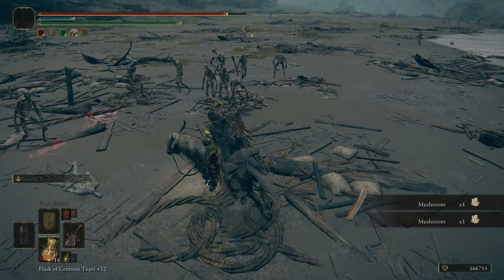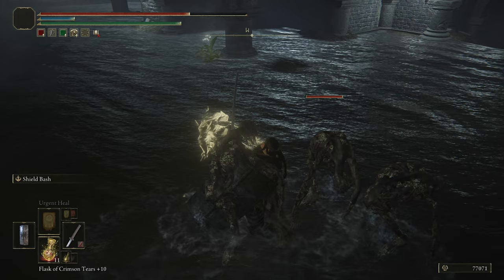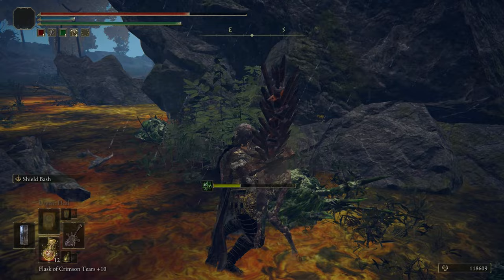On the beach side and inside the catacombs, these undeads can be found. If they grab you, you become their tasty treat for a short time. They can also be seen in the poison swamp of Weeping Peninsula. They are vulnerably slow and very easy to kill.